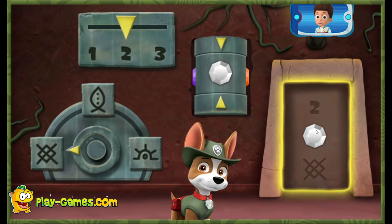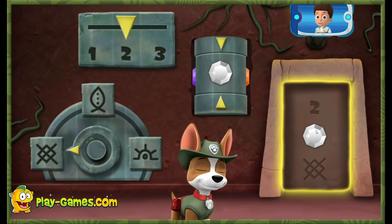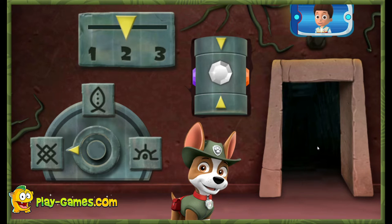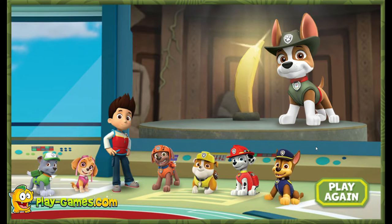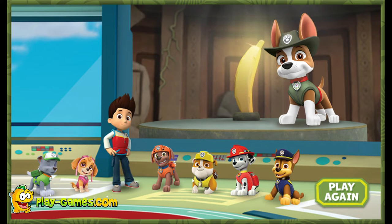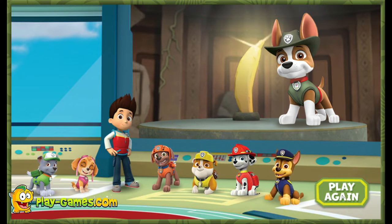To open the door, click here when you think everything matches what's in the code on the door! You cracked the code! You did it! You helped Tracker find the golden banana! Now it can be displayed at the museum so that everyone can see it! Thanks for saving the day, Tracker! What a great pup! Click play again to go on the adventure!